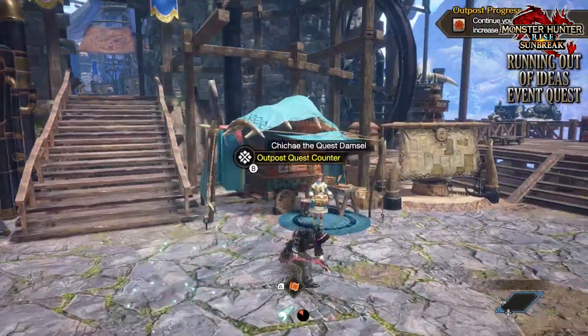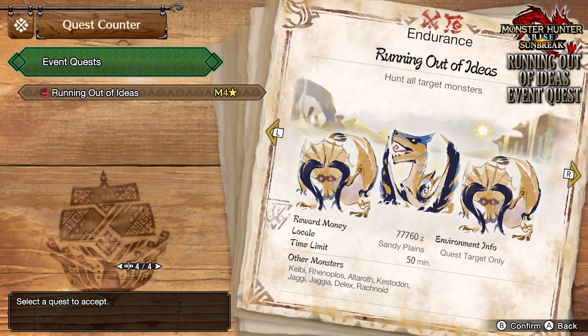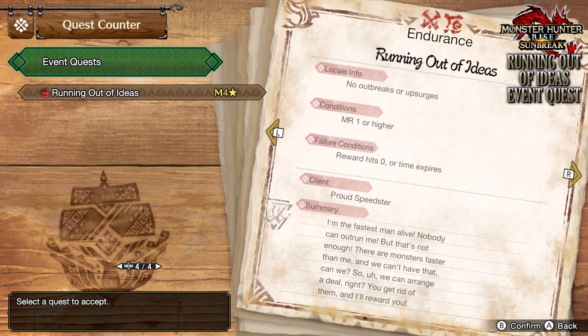Afterwards, head on over to the quest counter, go down to event quests, and you'll be able to take part in this week's event quest known as Running Out of Ideas — a 4-star master rank quest that requires hunters to take on two Diablos and a Tigrex in the Sandy Plains.